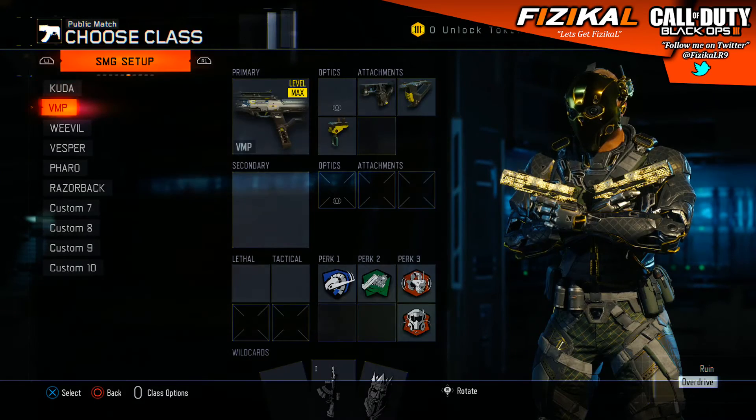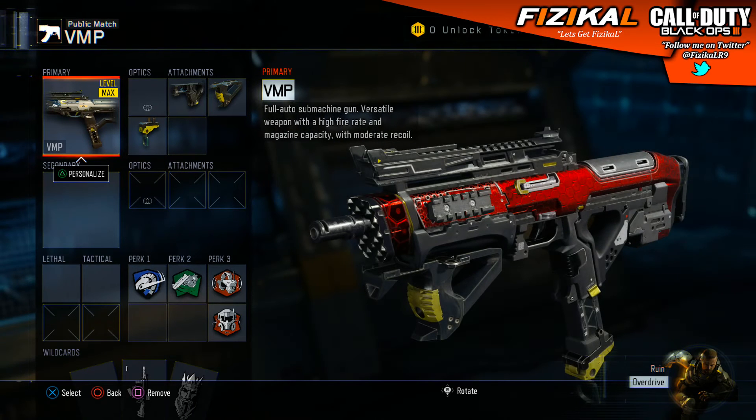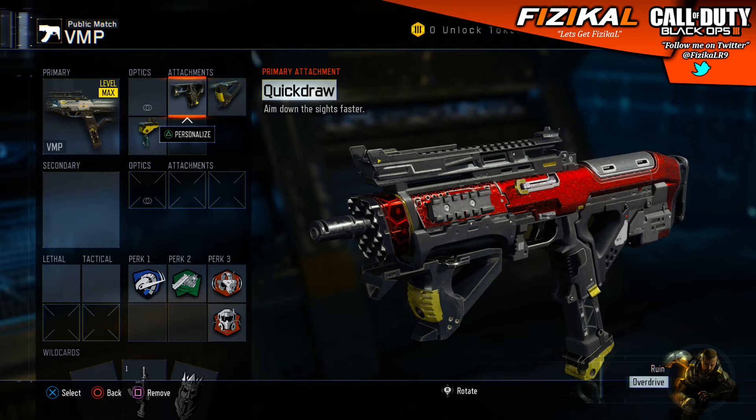Next one is the VMP. The VMP and the Cuda are kind of my go-to guns. Depending on how my shot's feeling, I'll switch between both of them. But personally, the VMP is my most viable SMG to use. I've got Quick Draw, Grip and Fast Mags. Running pubs, you kind of want that fast reload to take down multiple enemies.